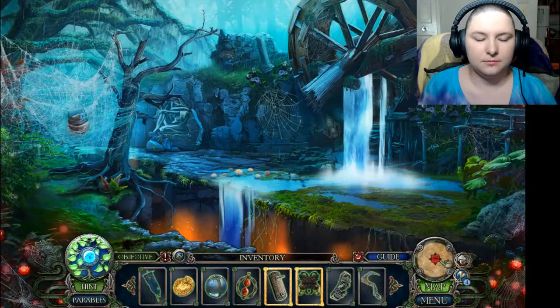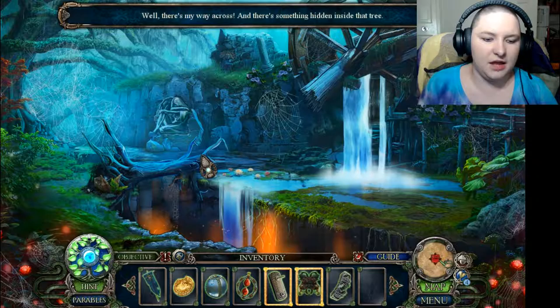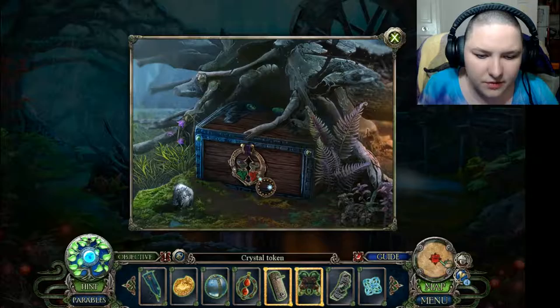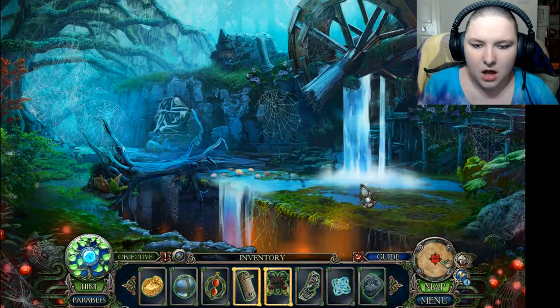Okay, I assume we can use it for the cobwebs over here. Yes! Well, there's my way across, and there's something hidden inside the tree. Let me look here. I need the right type of key to unlock this. I don't think I have that. That's fine.